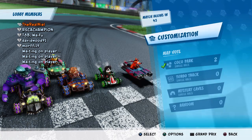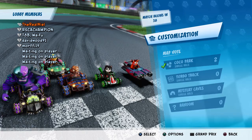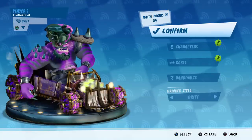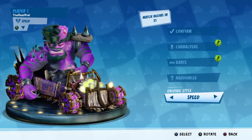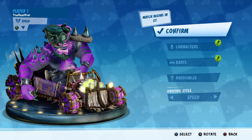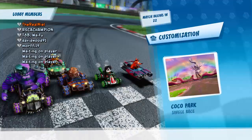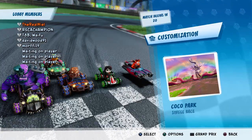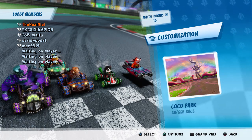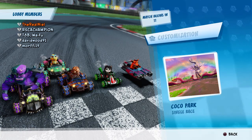Coco Park! We're racing against a guy that was really good last time — the guy who is maining Yaya Panda. It's going to be a very interesting race. I think I'm going to switch to the speed driving style just because we're racing on Coco Park. It's not really useful to get the drift driving style there because there's no Ultimate Sacred Fire. Drift lets you maintain the Ultimate Sacred Fire easier or longer, so definitely go for the drift driving style if you have a track with blue fire.